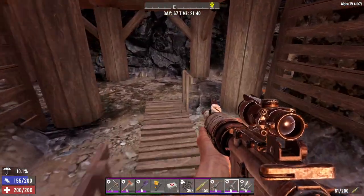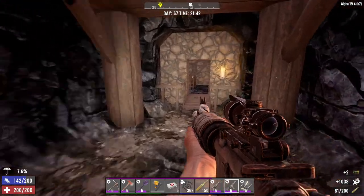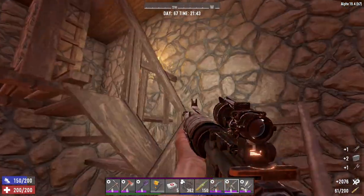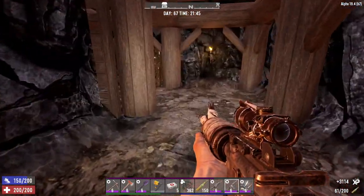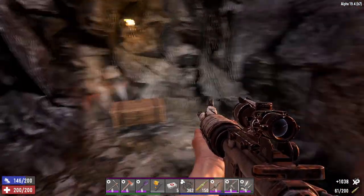If you go in, there's the chem station down here. On the stairs going into his area there are two boxes to loot — one is a Working Stiff box and the other is just a random cardboard box.